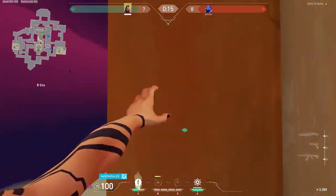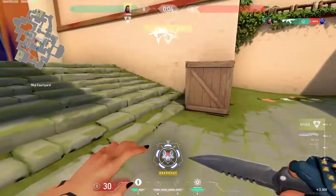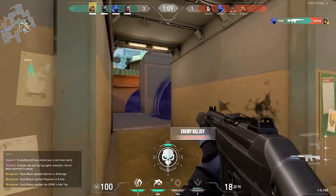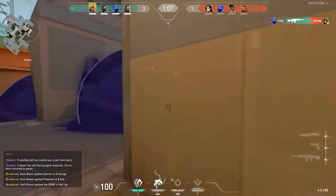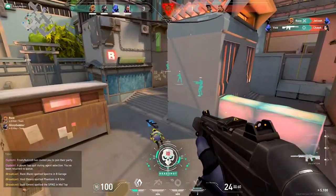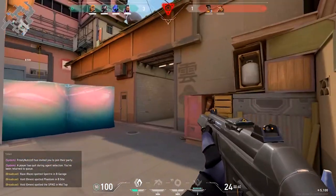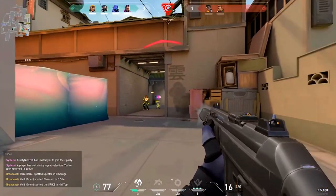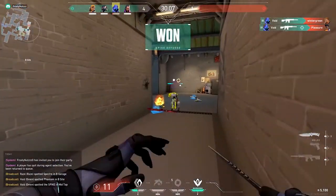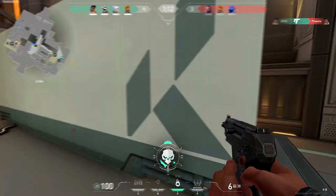Once you reach division four, that is our academy team. Basically the academy team is where we can better scout you as a player and where you'll be able to play with people around your similar skill level. Divisions five, six, and seven are our main starting teams. Division seven is a range from diamonds to high immortals, division six is low diamonds to low plat, and division five is anywhere in between.